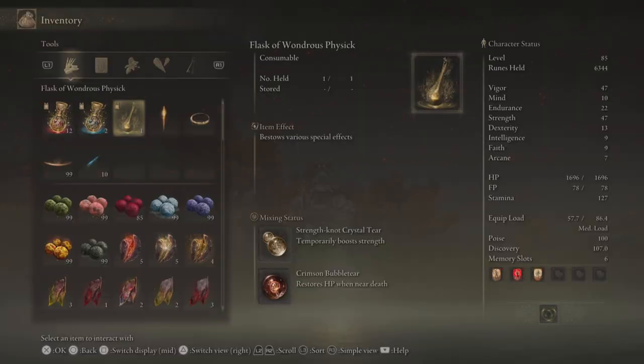Next I want to talk about my mixed physics. Because this is a strength build and we can still benefit from some extra strength, we'll be using the strength crystal tear. And then we'll also be using the crimson bubble tear. When setting up my mixed physics, I usually like to use one tear to boost my attacking power, and then one tear to negate some damage or help me maintain higher HP. The crimson bubble tear has saved my life a ton of times — getting a little HP back when you're close to death is really helpful, especially if you're getting stun locked or just need a little bit of extra health.